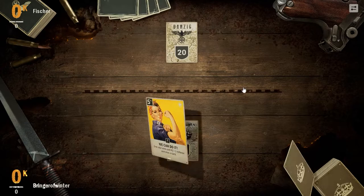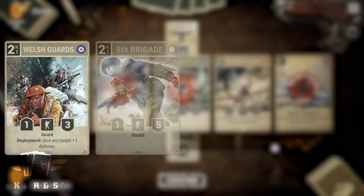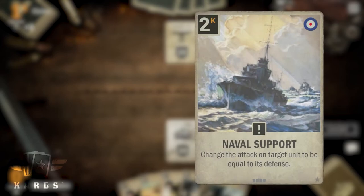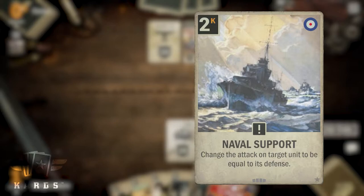This deck has multiple strategies that can lead you to victory. As you've probably noticed, there are a plethora of units with a high amount of defense but low attack in your deck, like Welsh Guards, 5th Brigade, Coldstream Guards, or the Churchill Mark IV. Cards like Naval Support or the Alliance can help you make some really big units out of these inconspicuous-looking units and overwhelm your opponent with them.